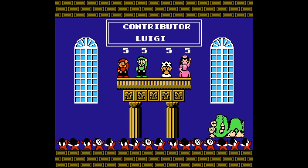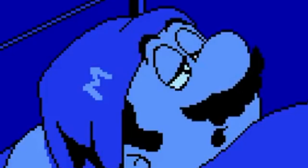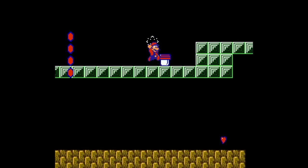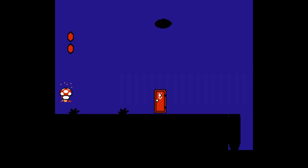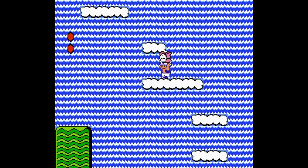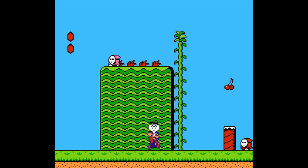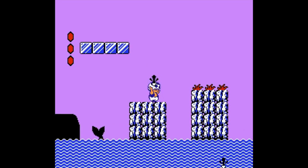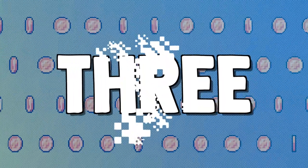That ending animation was the stuff dreams were made of in the '80s and '90s. I always felt like Super Mario Bros. 2 was just a brighter game — the blues felt more blue, the whites felt whiter, the greens felt greener. If you're looking for a Mario game where jumping on enemies doesn't kill them, look no further than Doki Doki.